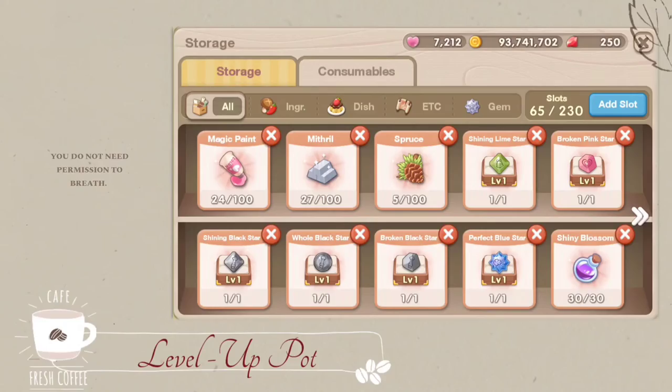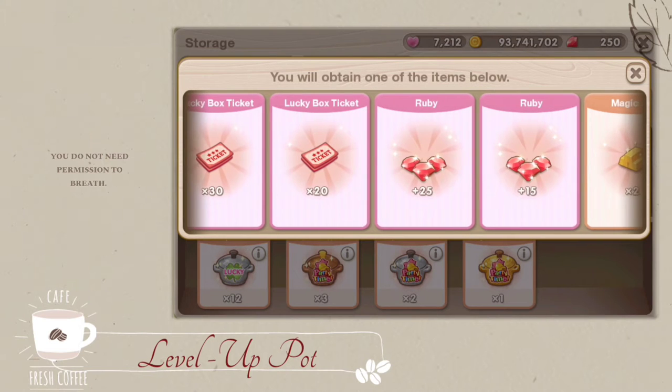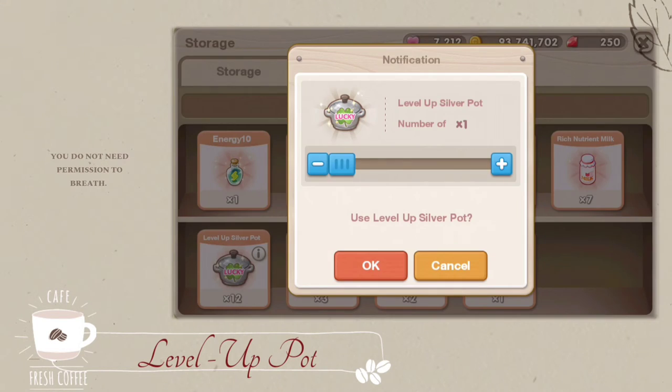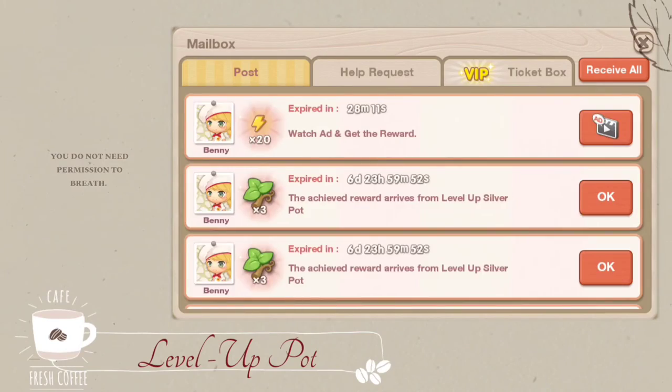Earlier we talked about getting rubies after leveling up, but that's not all. After leveling up, the system will give you a level up pot. The level up pot contains a lot of rewards, and one of those are rubies. So watch out for those level up pots.